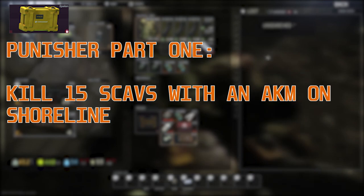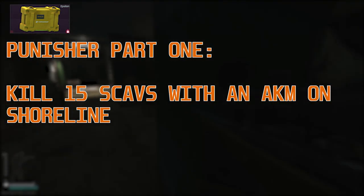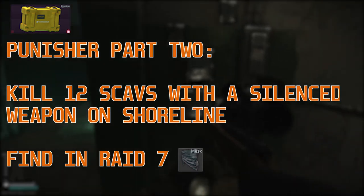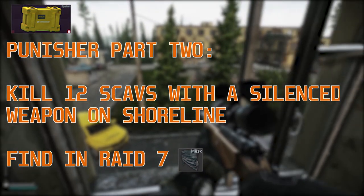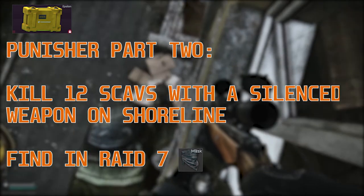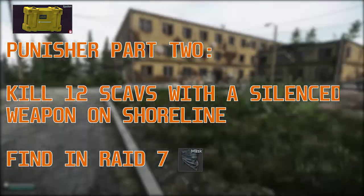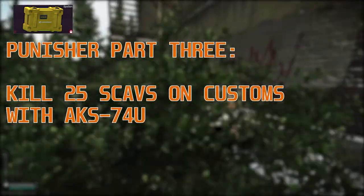For part 1 you've got to kill 15 Scavs with an AKM on Shoreline — it's not a difficult quest to do. After that for part 2 you need to kill 12 Scavs with silenced weapons on Shoreline, and you need to find in raid the 7 lower half masks that the Scavs wear. Again it's a pretty decent quest on Shoreline.